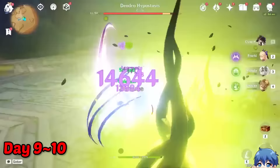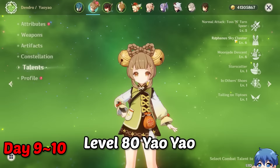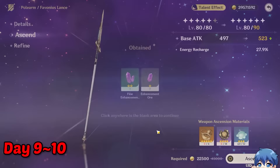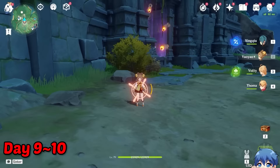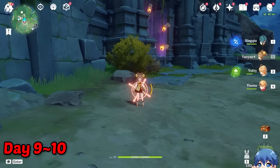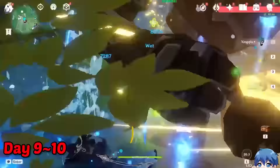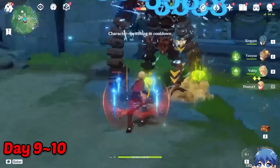On day 9, I mostly just farmed more ascension materials for Yao Yao by defeating the Dendro Cube, and finally ascended Yao Yao to level 80. I left Yao Yao's talent level at 5/6/6 just to see how it goes. For her weapon, I leveled up my Favonius Lance to level 80 and left it there since I'm in need of more Ruin Guard materials. The next day, I went out to hunt for more Ruin Guards. With our newly leveled up Thoma, it's going to be our first time trying out the Burgeon team. For this team rotation, I first threw out Yuegui, switched to Xingqiu and applied Hydro with his skill and burst for the Dendro cores, then switched to Thoma for the big Burgeon explosion. I could also use Dendro Traveler's skills and burst to help with the Dendro applications when my Yao Yao skill is on cooldown.